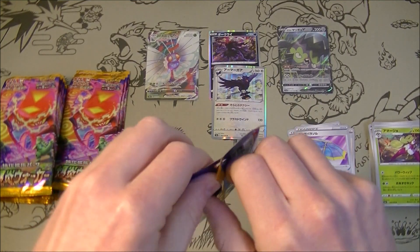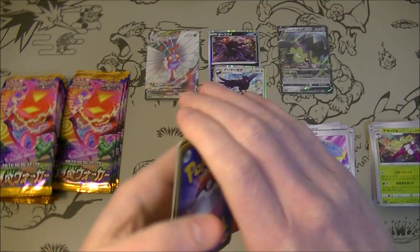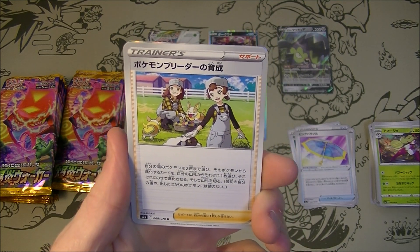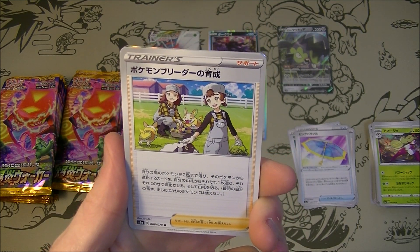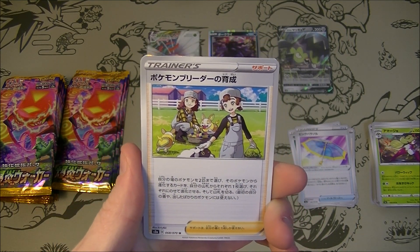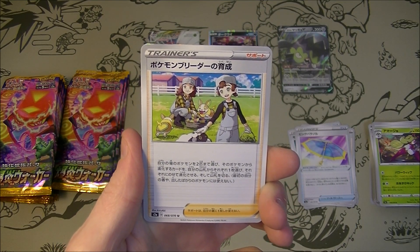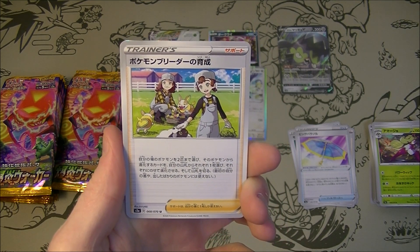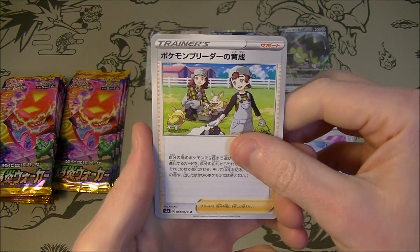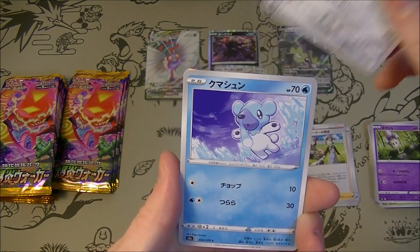We're getting close to halfway through. Pokemon Breeder — Pokemon Breeder's Training. Choose up to two of your Pokemon in play; for each Pokemon, search your deck for a card that evolves from that Pokemon and put it onto that Pokemon to evolve it. That's really good! That's probably why the Secret Rare one was very expensive when I saw it online. Seems very good.